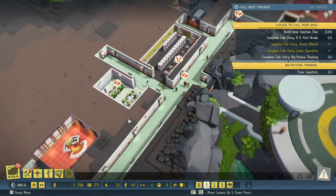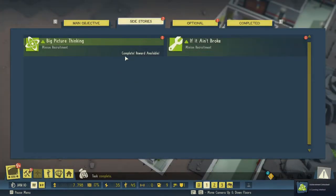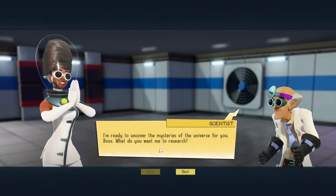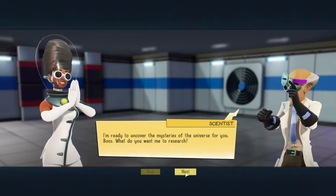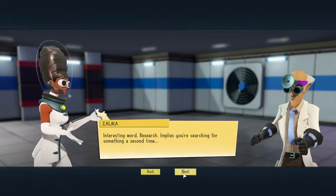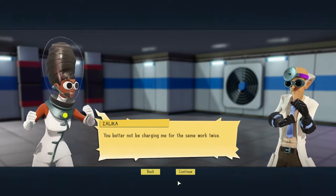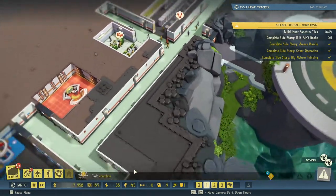Big picture thinking done — collect the reward. 'I'm ready to uncover the mysteries of the universe for you boss. What do you want me to research?' 'Everything.' 'Interesting word — research implies you're searching for something a second time. You'd better not be charging me for the same work twice.' She has a point!